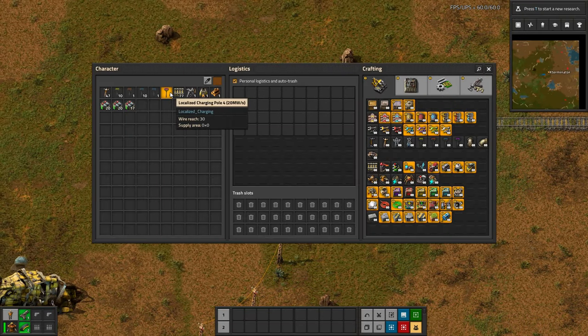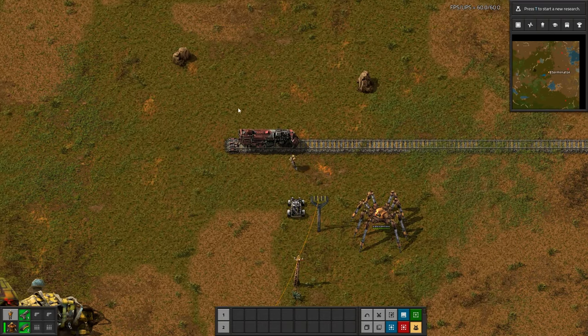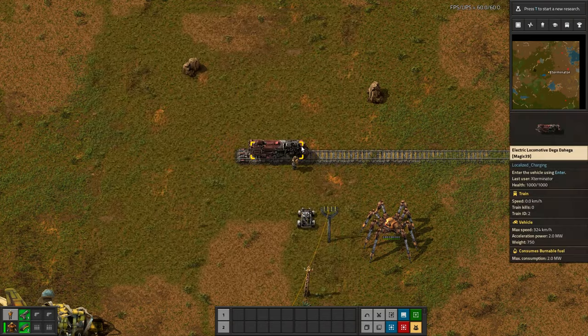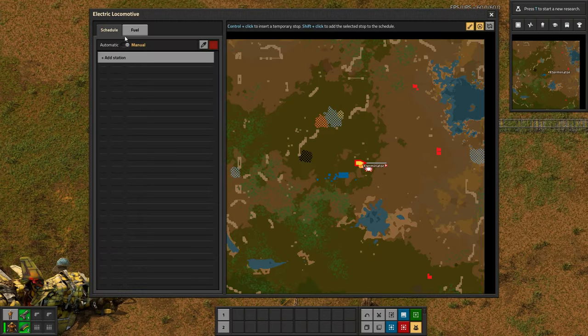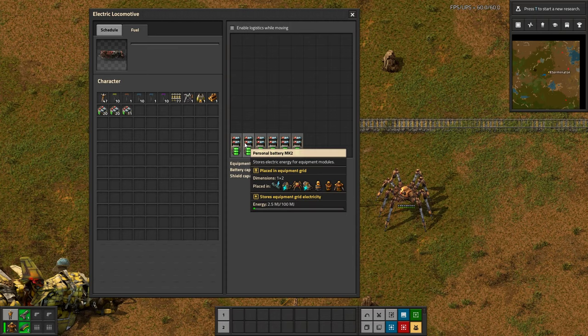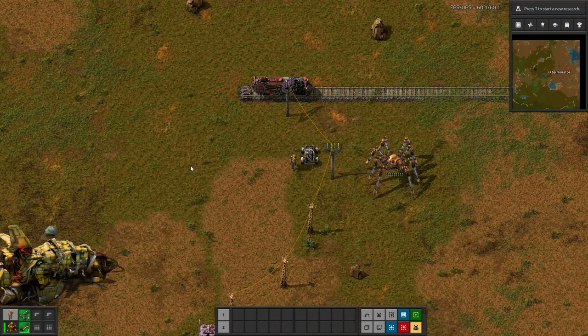If we go ahead and look at this - the grid is over here - and I just fill this with a ton of batteries and use the strongest charging pole, the 20 megawatts per second one, you can see this thing is charging really quite quickly. These are level two batteries as well. But keep in mind, this is going to put a pretty heavy power drain on your factory while this is happening.